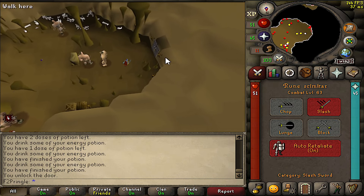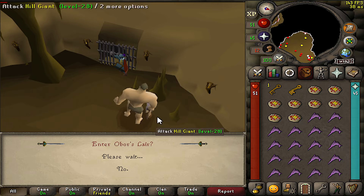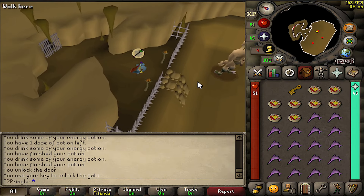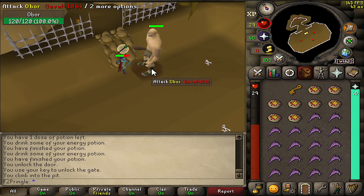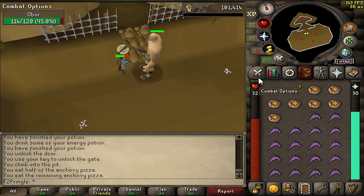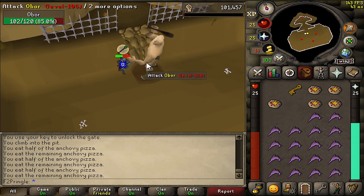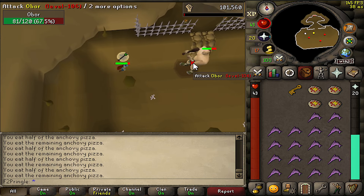Now I'm going to quickly show a melee strategy for Obor before we get into the drops he has. We have the melee setup shown earlier, and are going to pray range and go down the rocks again. This time we're essentially just brute forcing the kill and won't be snaring at all. Even though he does melee, you just want to keep Protect from Ranged on. He does have an attack where he knocks you back, but just click on him again to make sure you're still attacking him and you'll be fine. You'll use considerably more food with the melee strategy since you're tanking all his melee hits, but a full inventory with the recommended stats should be more than enough.